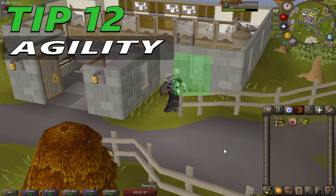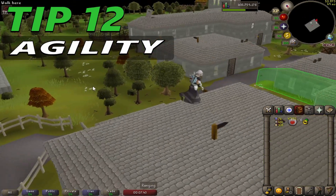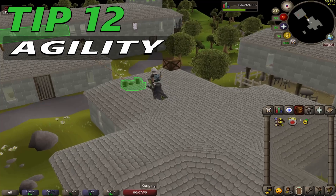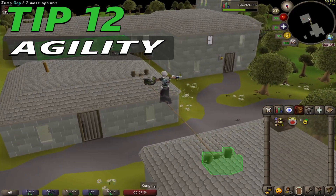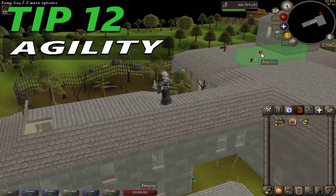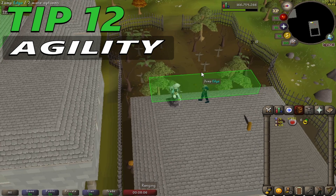Tip 12: Agility level influence. A higher agility level allows for faster run energy restoration. At level 1 agility, a player recovers 1% of their run energy every 7.5 seconds. At level 50 agility, a player recovers the same amount in only 4 seconds. Getting just level 30 agility in Old School RuneScape will grant you 33% faster run energy regeneration, which is really awesome — and level 30 agility isn't that hard to get.